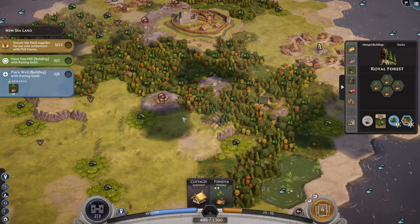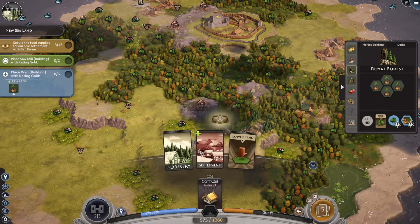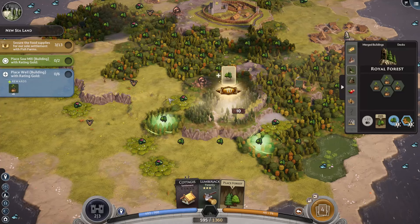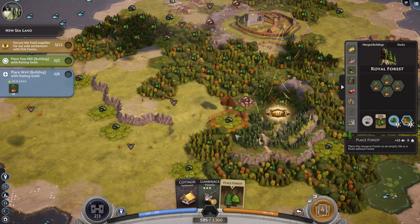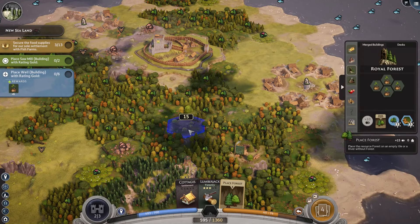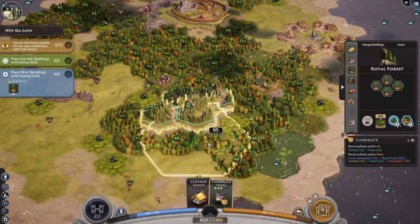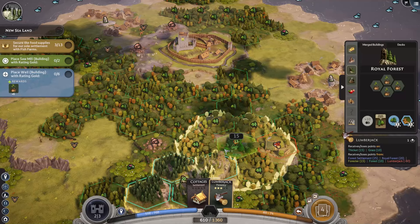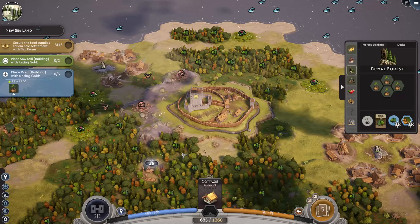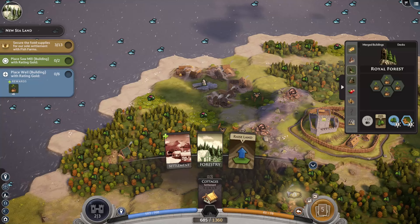So we could build that to build a royal forest right out here. Expand that out a little. Place another forest, maybe on some swamp. Place it on the rocks. 65 locked in there, probably the next best place. Oh, there's a 75. Precludes me from building over here, but I think that's probably going to be a thing anyhow. Still need a sawmill.